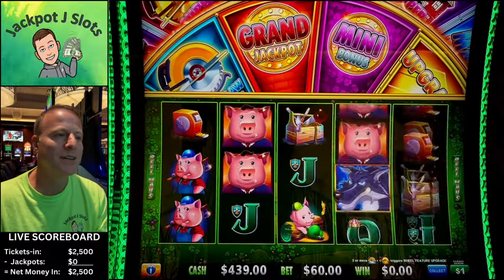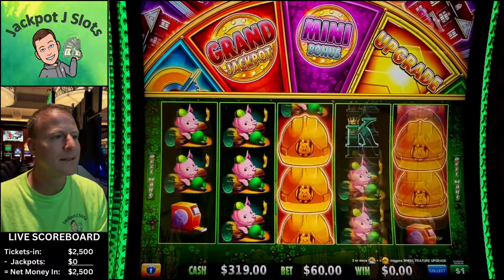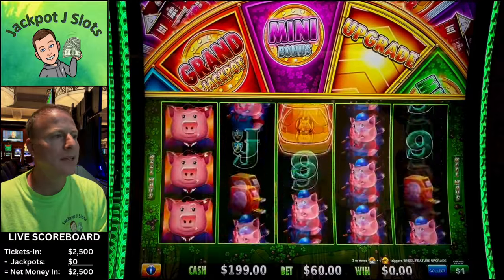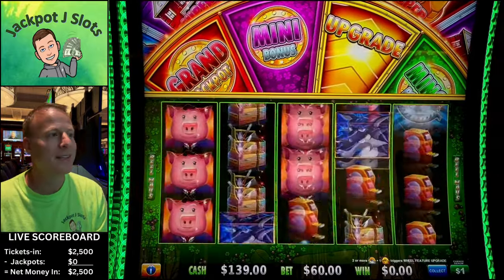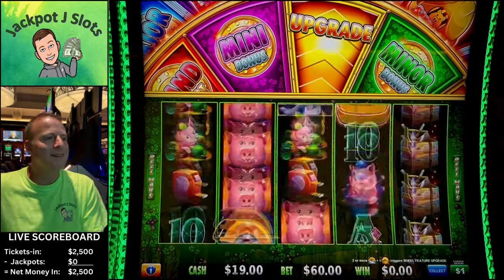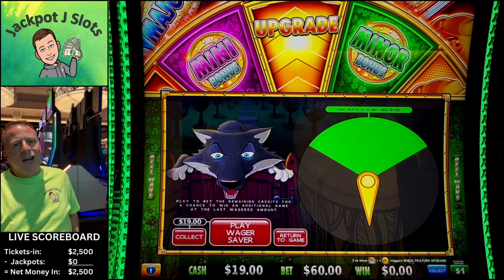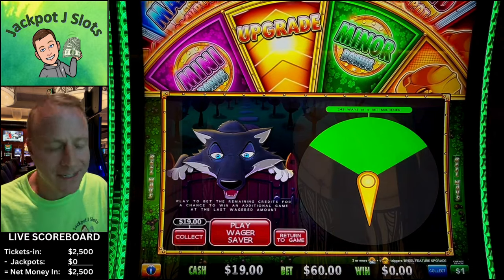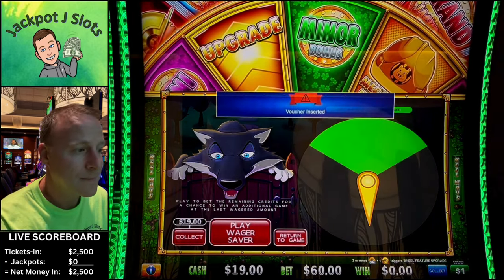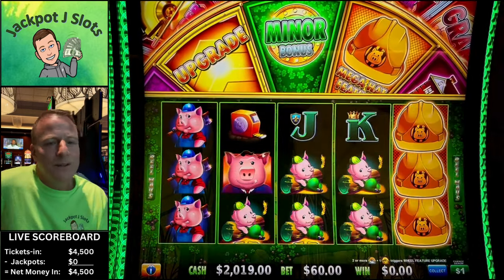Try to get some of that last-spin magic going. Where are they? Would love a wolf howl. Other pocket today. Let's see — make sure it wants our money. All right, two thousand more in, let's keep going.